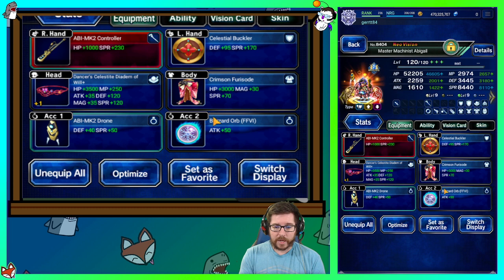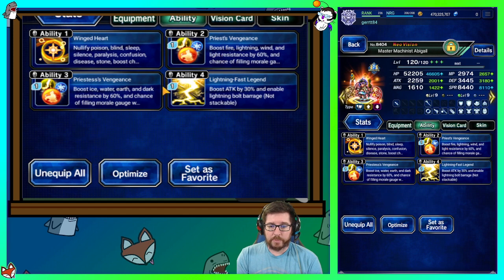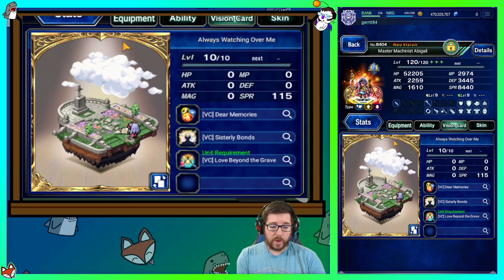I've got mine built like this. Crimson Furisode is not a requirement — that came up in some comments — you do not have to have this, just give her something with dark resistance. She's wearing a Blizzard Orb, she's got Priest Vengeance Priestesses and Lightning Fast Legend just like before, Winged Heart, and she's wearing Sylvie's Vision Card just to help generate some more morale.